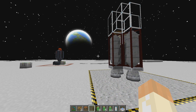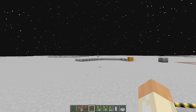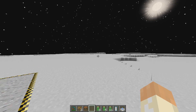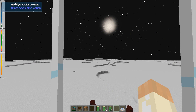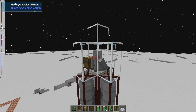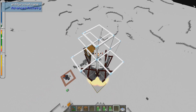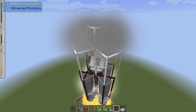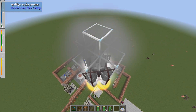The entire trip takes — I don't know, I cut it for you — but it's about two or three minutes to get up here. And now you're on the moon, so you can do whatever you want: perhaps build a space station or prepare for other missions. I think that's pretty much what I wanted to cover in this video. In the next one we'll go through satellites to gather information, and perhaps also prepare for the observatory and mining missions.